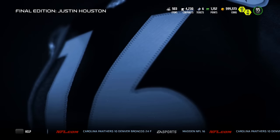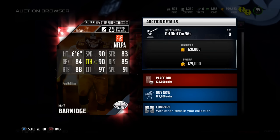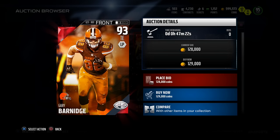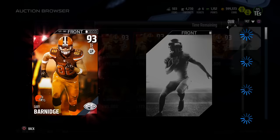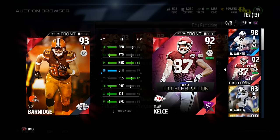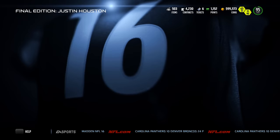Gary Barnidge got himself a well-deserved card - he was one of my fantasy football heroes this season. He's 6'6", 90 speed, 83 strength, 90 catch, 97 catching traffic, 88 route running, 84 run block. Comparing him to my Travis Kelce - Barnidge has plus four speed, plus three strength, plus one catching, way better route running and spectacular catch. I might have to pick up that Barnidge card to be my second tight end.